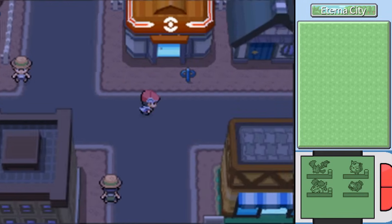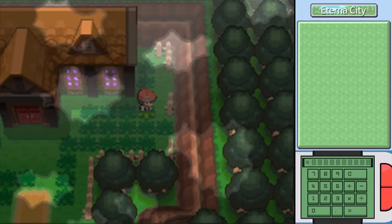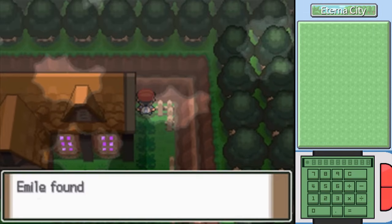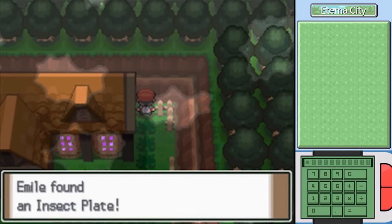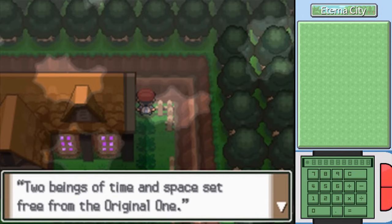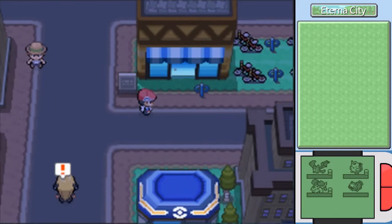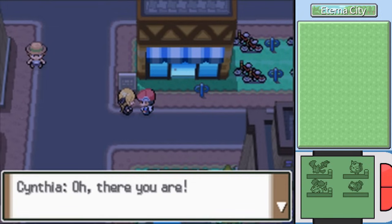I personally didn't know about that item even being there, so thanks to those who pointed it out. On a similar note, if you go out to Eterna Forest near the Old Chateau and check right here, you will find the Insect Plate, which raises the power of Bug-type moves. I was heading off to the cycle shop, but now I get interrupted once again by Cynthia. So last time you were studying mythology just for the heck of it — what are you doing now? Uncovering historical secrets because you're bored or something?